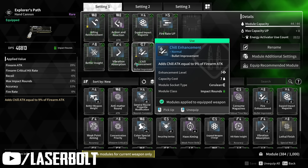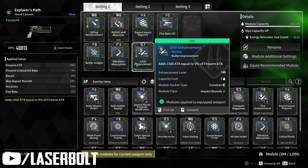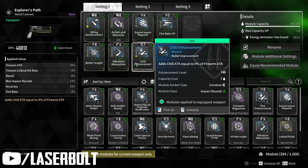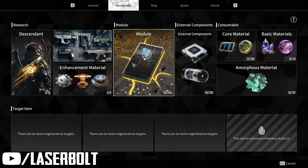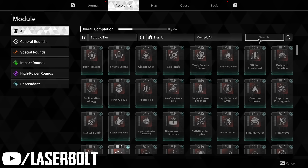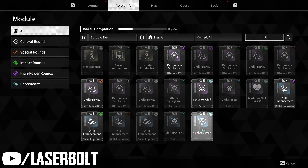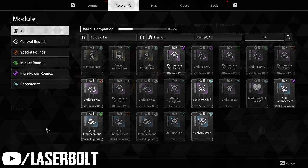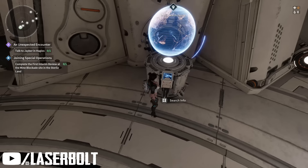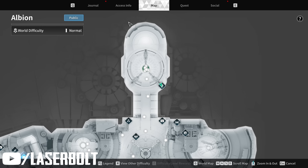You're able to apply the Chill module to all three of your weapons. If you don't know where to get the module, go to your access info, go to Modules, and just type in 'ice' or 'chill' — it'll tell you where to get the Chill enhancements for each individual weapon, regardless of whatever weapon you're currently using. I would suggest having it on all three weapons.